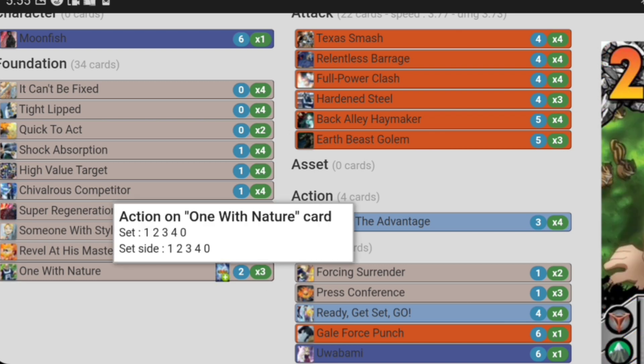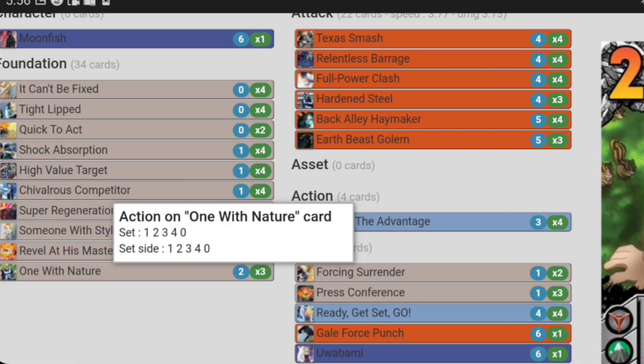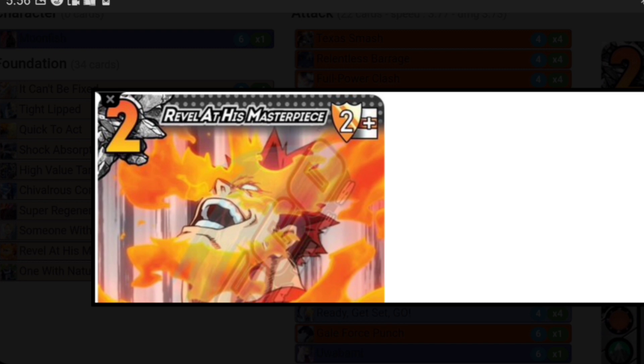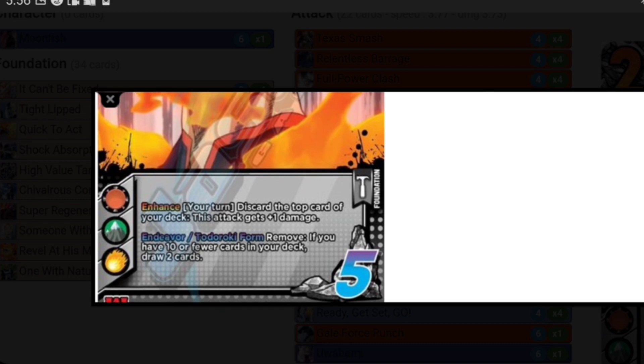Now we have the best foundation in the game, probably — One With Nature. Discard one card, your rival's block difficulty gets plus two, so it makes it really hard for your opponent to block. Not only are you dealing with a six or seven speed, now they have to deal with that plus a two to their block check. Response, once per enhance — after you discard any number of cards, your attack gets plus one damage. So Texas Smash gets plus one damage with One With Nature. This deck is meant to hit like a truck — it makes three damage attacks not feel like three damage attacks and it makes Moonfish's speed buff insane. Revel at His Masterpiece: enhance your turn, discard the top card of your deck, plus one damage. That's all we care for, and it's a decent mid block too.